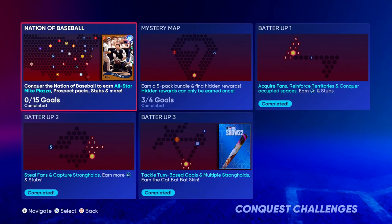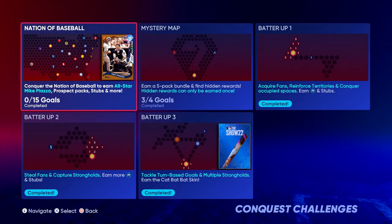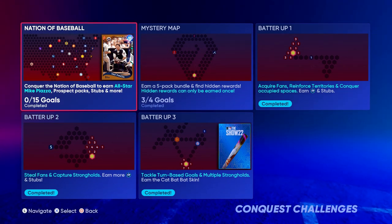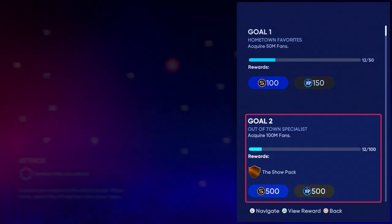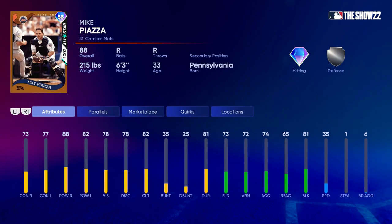It's that time of year again in the Diamond Dynasty cycle where we are playing Conquest. The reward this year for beating Conquest is an 88 overall Mike Piazza card. He's a catcher, and there's not that many good catchers in this game right now. There's a couple live series guys — Romuto, Perez, and Yasmany Grandal amongst others. And then you got the guys in the Face of the Franchise program: Carson Kelly, Eshawn Murphy. But Mike Piazza is one of the best catchers you're going to be able to get right now. I think Carson Kelly is pretty good, but Piazza is really good as well.